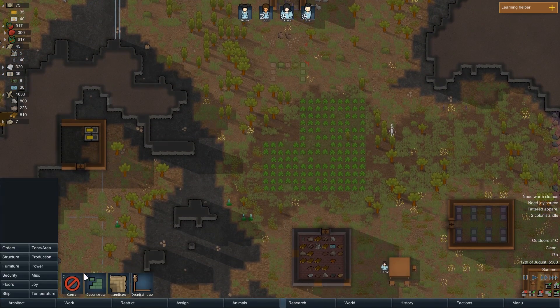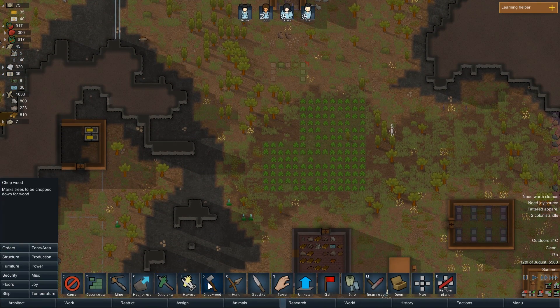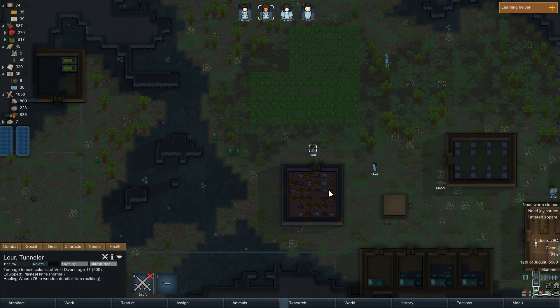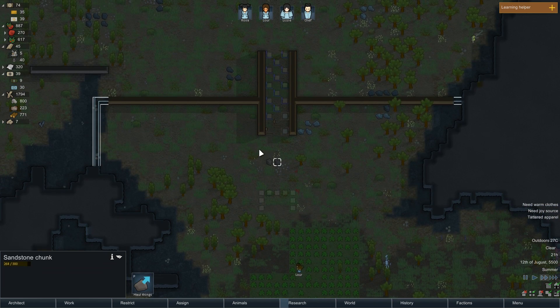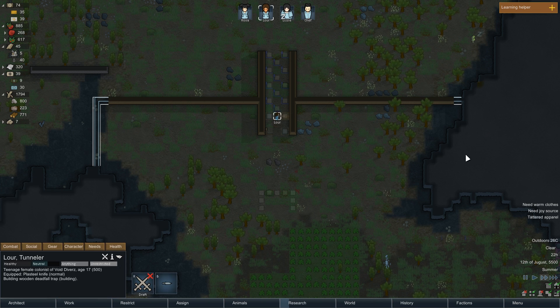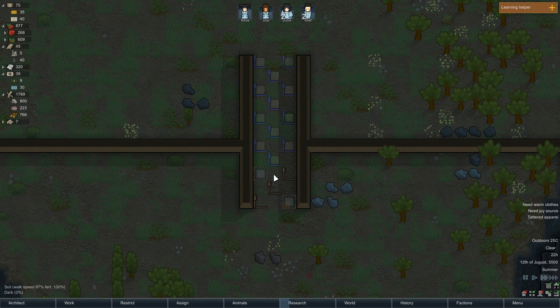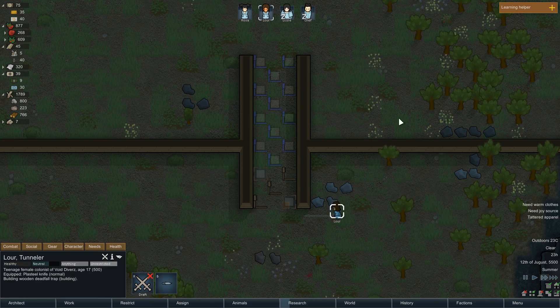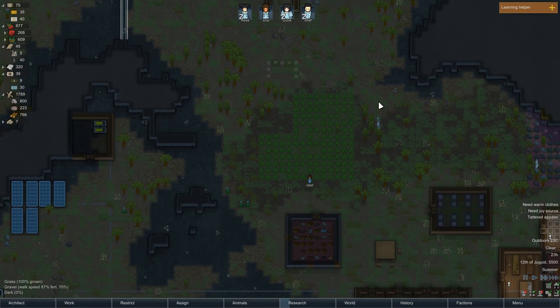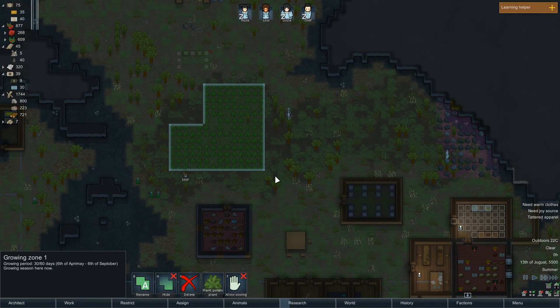I'm going to need to cut some more trees down - might as well get that ordered right now. Get some poplars. Lauer is actually prioritizing the deadfalls. I can see why security comes before other stuff, but the issue is if these walls aren't finished, enemies are just going to go around the deadfalls. My guys won't step on them - well, they can accidentally step on them - but animals can actually walk right through, so wild animals will just saunter on in. When they do, we'll probably shoot them - I don't want my potatoes being eaten.